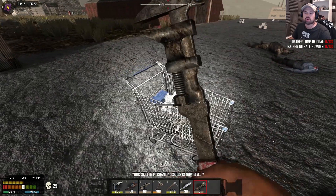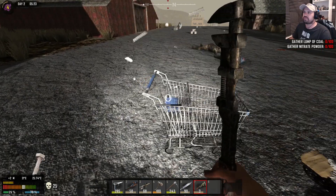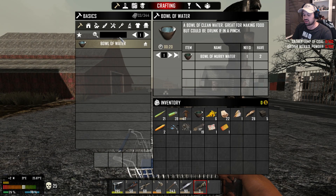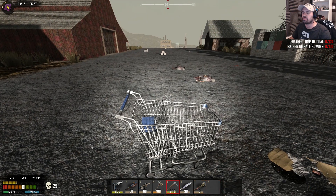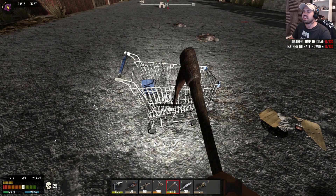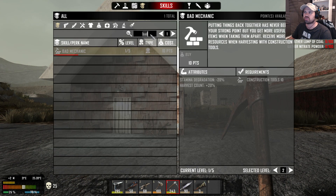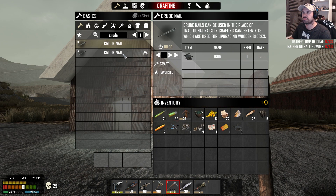The aim for today is to get a workbench going, get a forge going, and also make some crude nails and level up carpentry for a chest. Somebody was mentioning crude nails — I'm going to check that out. Look at this, you can actually make crude nails! That is amazing. So I'm going to quickly check carpentry and queue up some crude nails.